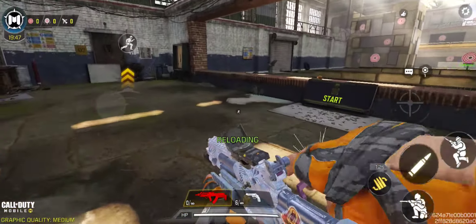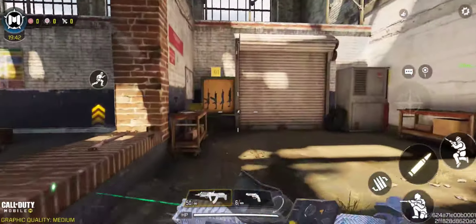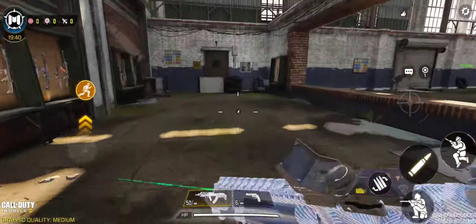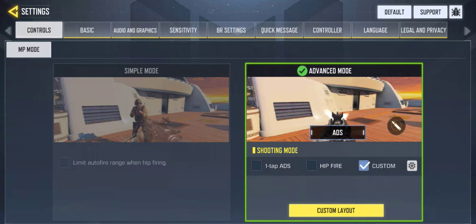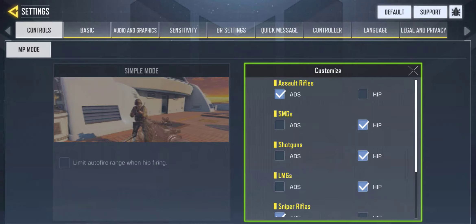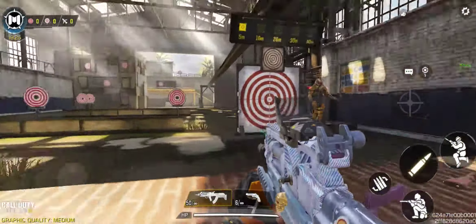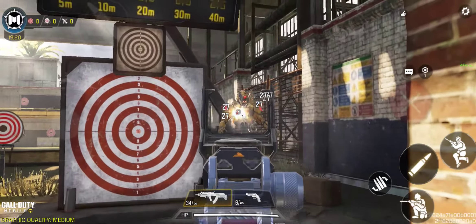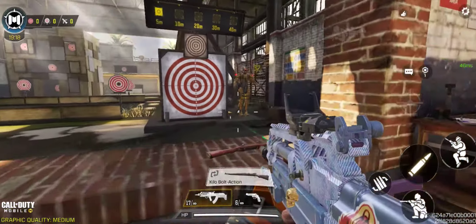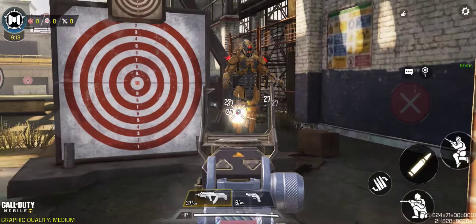I'm currently using ADS, not hipfire. By the way, there is a task to unlock golden camo where you need to use hipfire instead of ADS — you can change this in settings under customization. I have already accomplished it. At 5 meters from the enemy, damage is 27 overall, 32 for a headshot, and 27 for a leg shot.